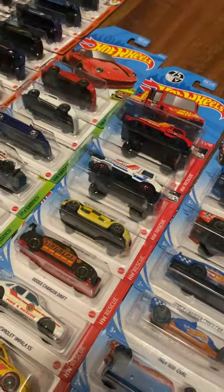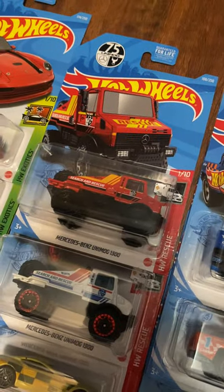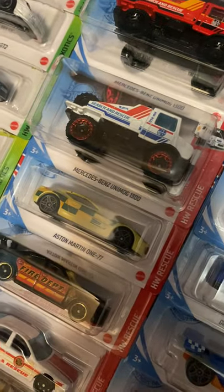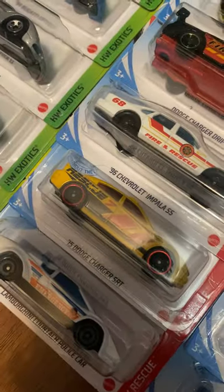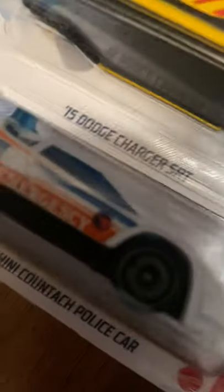For the Rescue series, there are actually quite a few licensed cars this year — usually most are fake. Mercedes-Benz Unimog 1300 from red to white. Aston Martin 177 in flat yellow tan. Dodge Charger Drift Car. '96 Impala. 2015 Dodge Charger SRT — I just got the ID chase recently. And the treasure hunt is the Lamborghini Countach police car from Q case.